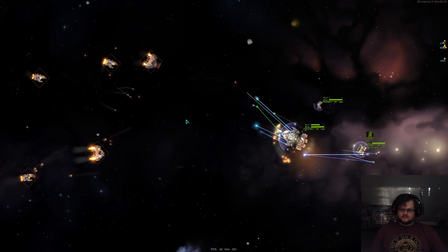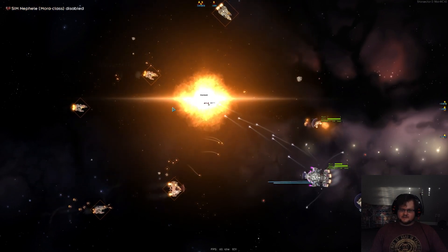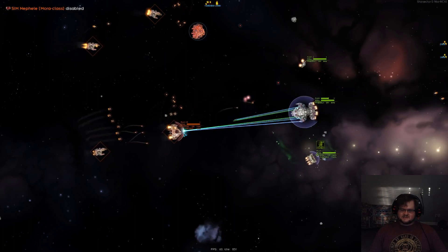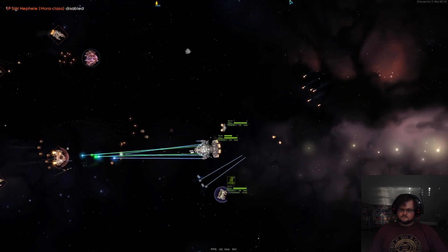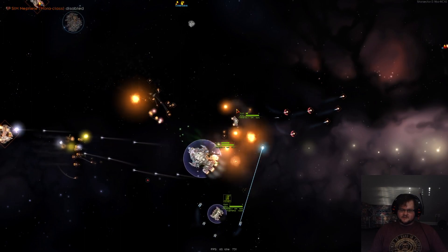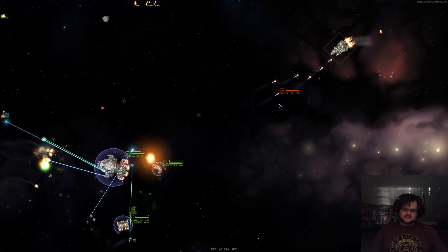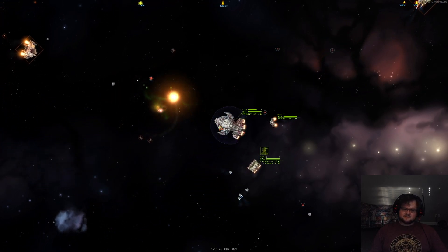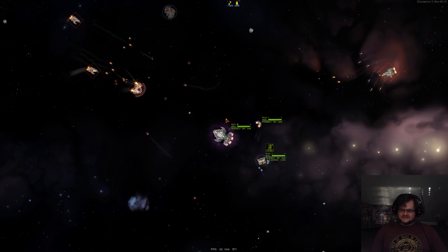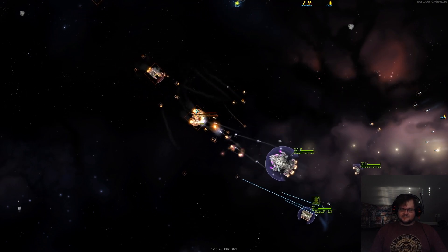The battle is taking quite a bit of time, but once this Mora is gone that'll be one less carrier to worry about. This Monitor here is doing a fantastic job of blocking a lot of these Atropos missiles coming in from these Daggers. This Heron is starting to get a little bit of chip damage on the Executor, but that's okay — remember, this is 110 deployment points versus 77. The Executor is very focused on killing this Mora.